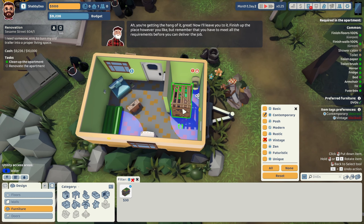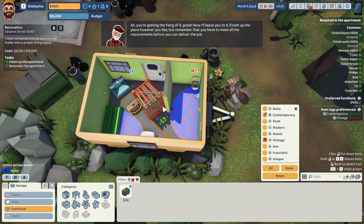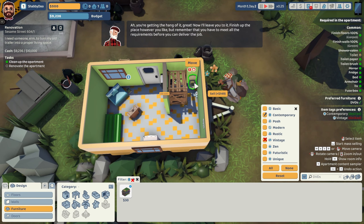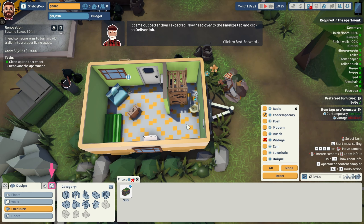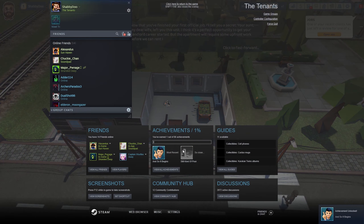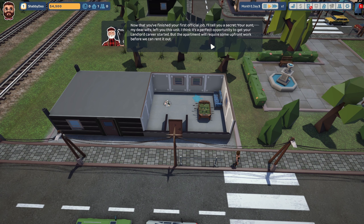Maybe it has to be within the blue zone. That's the entrance. I guess it just needs access to the back — not really sure what this one's problem is but we'll just put it right there. It came out better than I expected. Now head over to the finalized tab and click on deliver job. Let's let someone move into this. First official job complete.